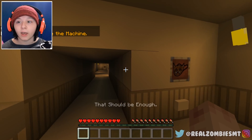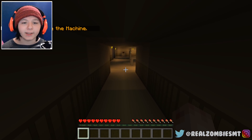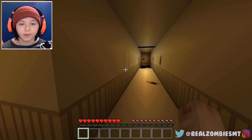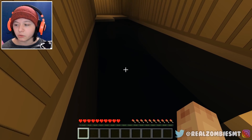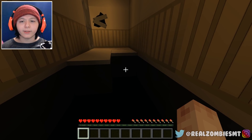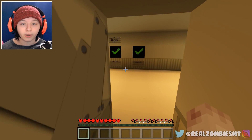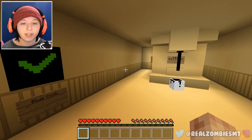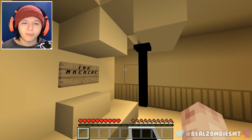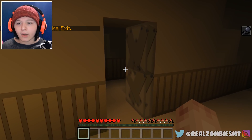The objective says 'activate the machine' - I'm going to go do that. All three items are checked off, which means we have everything we need to start up the ink machine. There's already a little bit of ink dripping out. Here we go - activate! 'Get to the exit.' Finally, let's go.